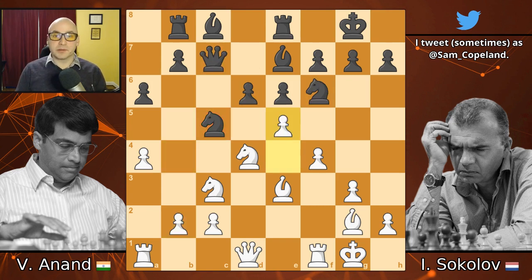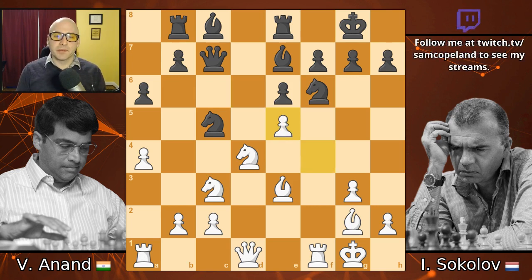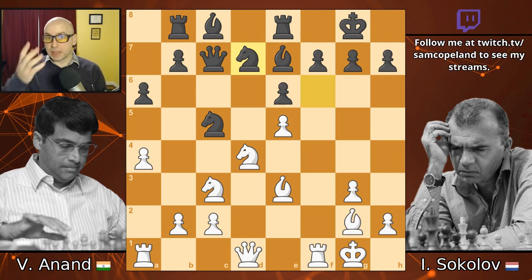So after E5, Sokolov did choose to capture on E5. Of course we take back and open the F file, and now he played the move knight C to D7 — or knight F to D7. This is a good point to pause your video again and ask yourself how Anand played in this position. I'm going to assume that everyone found the right solution, but I'd wonder if everyone found it as quickly as Anand did. I don't have the time records from the game, but he's famous for his quick and incisive calculation. It's worth pointing out that B4, which already came up in the previous variation, is also good here — we could just trap the knight and should be able to win the game.